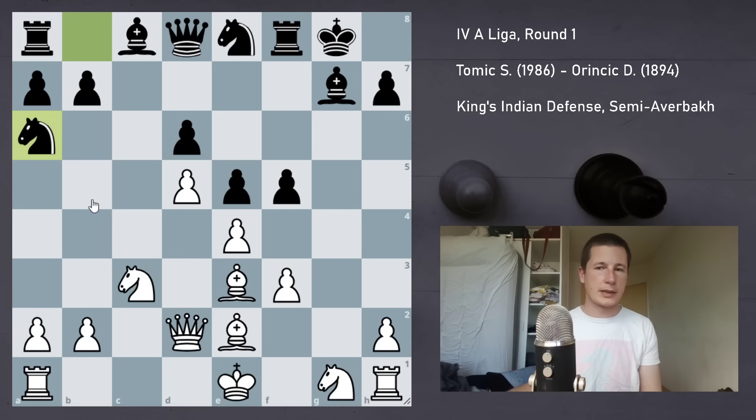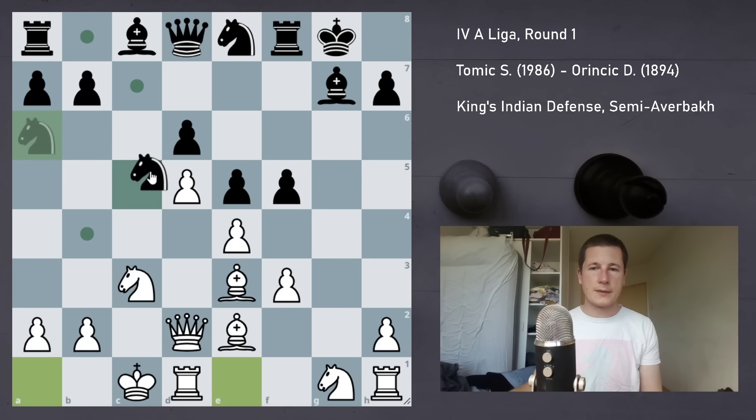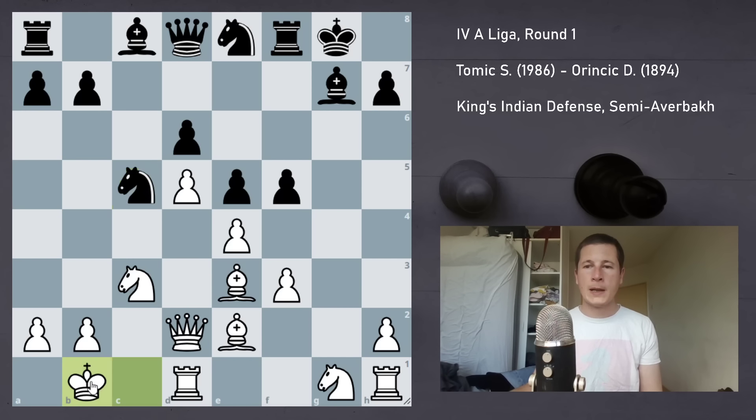He played Na6 — the knight's coming to c5. Castles, Nc5, Kb1. This is just a prophylactic move — I don't want any trouble, not only down the c-file but also with Nb3 or Nd3 check. Seems unlikely, but worse things have happened against the King's Indian, trust me.